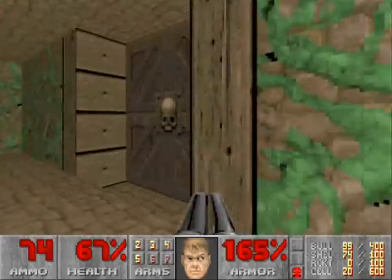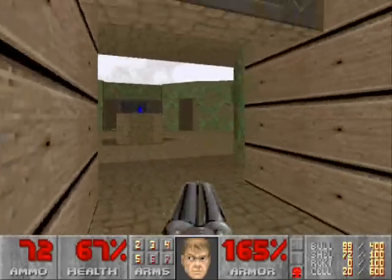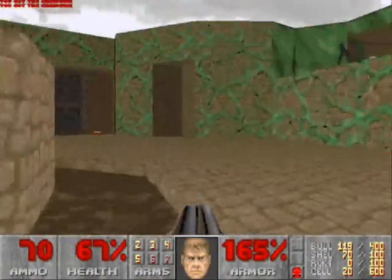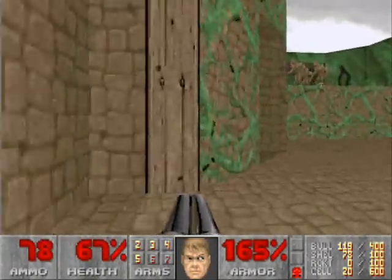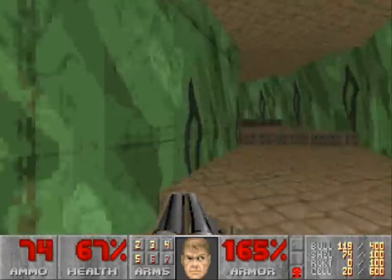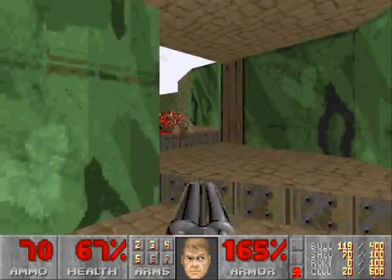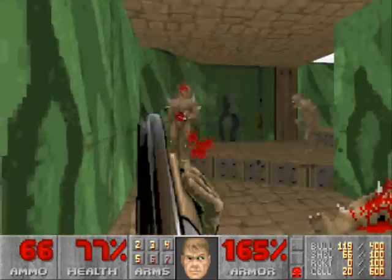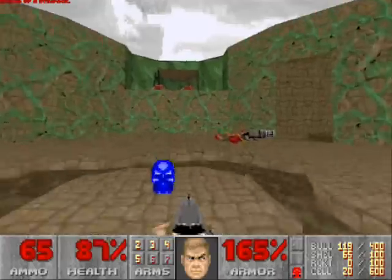Head down this side of the hallway and open up the next door. There's the blue key on that pillar, but we can't reach it yet. A small trap with two chaingunners will open up when you step into the room. Open up the red door and flip the switch, which will lower the blue key — but be careful, Plutonia loves traps. This one's a slight trap; not really dangerous, but there are two chaingunners, and if you don't know they're there they can ruin your day pretty fast. Head up both sets of stairs to take care of all the imps, then grab the blue key.